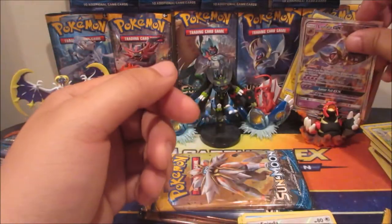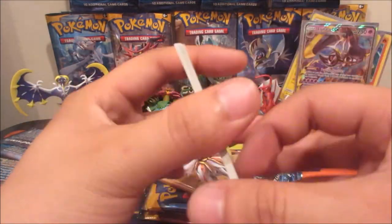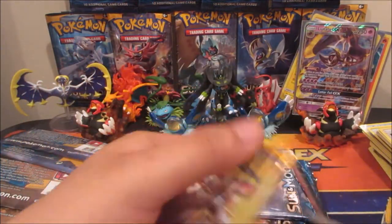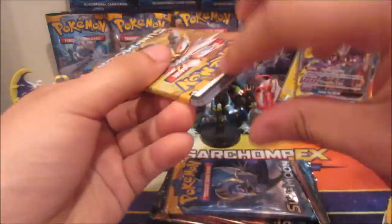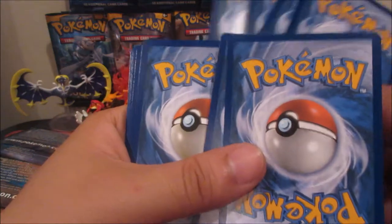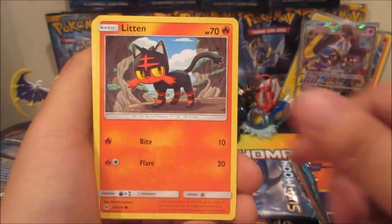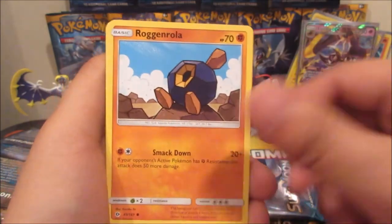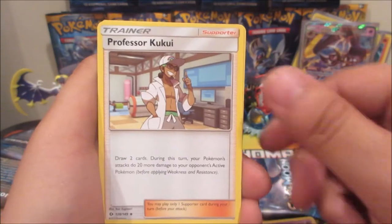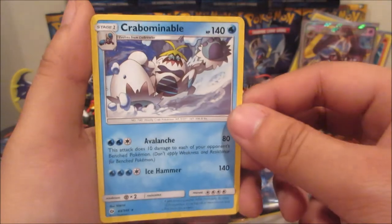We've got four packs left. Not sure if we'll pull a secret rare this time, who knows. Three packs to go. We got Psyduck, Litten, Cosmog, Roggenrola, Growlithe, Fire Energy, Golbat, Professor Kukui, Lycanroc, Rampardos reverse rare, and a Crabominable.